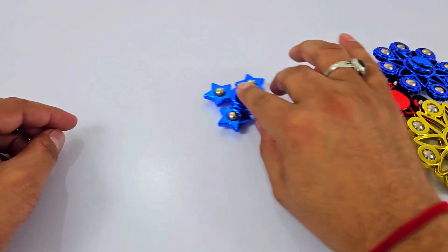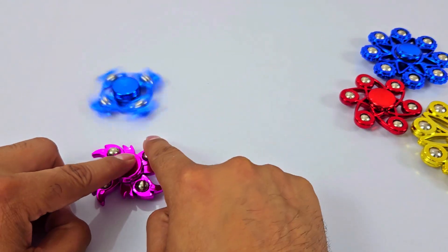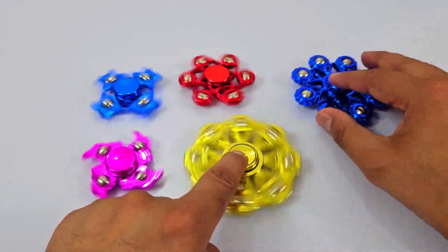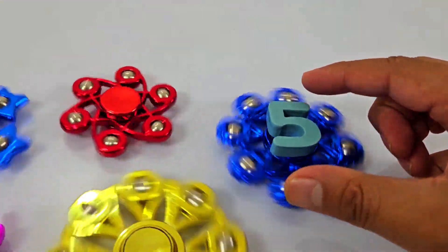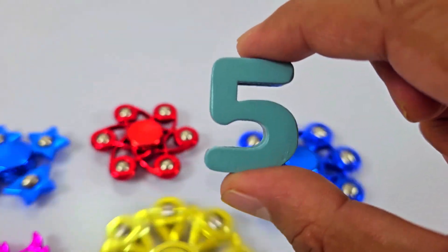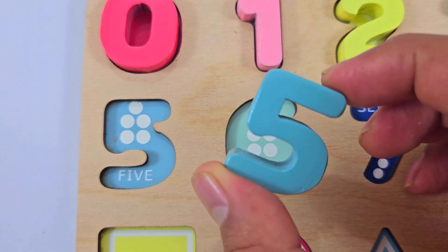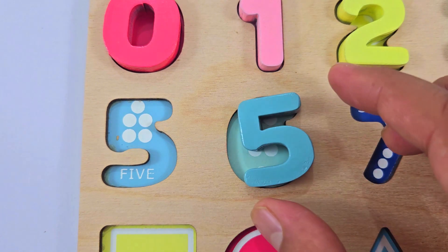We have got colorful spinners: one, two, three, four, and five. We have got number five! Where should I place this number? Here.